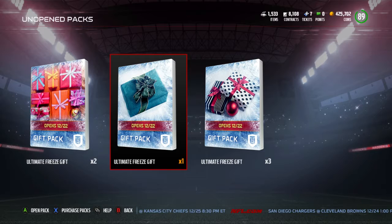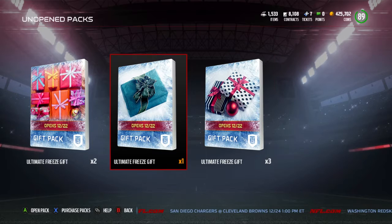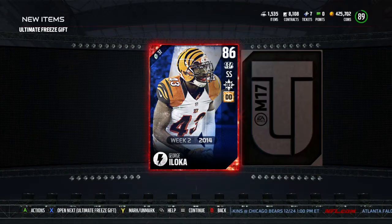Come on guys, Mark here and today we have the most gifts I've gotten so far in one day to open. That is this gift — the George Iloka, which I know is George Iloka, I've already been told about that — and then this gift. There's three of these, I don't know what the hell they are, hopefully they're good. We'll get some in-depth explanation, and we'll check out if the new Brett Favre and Sterling Sharp went live. But firstly, let's get into this George Iloka gift. I want to see what he looks like, what the card looks like, what he's going for — and it is an 80s.